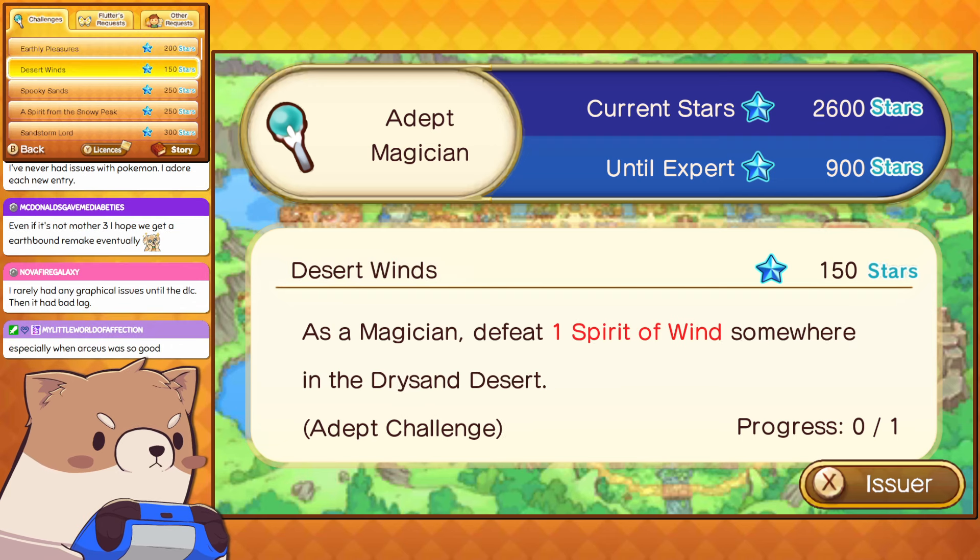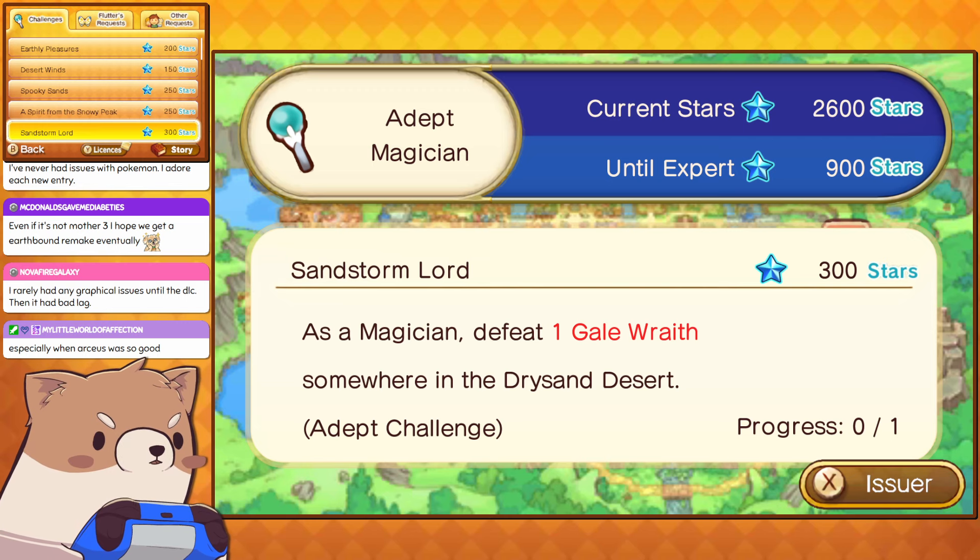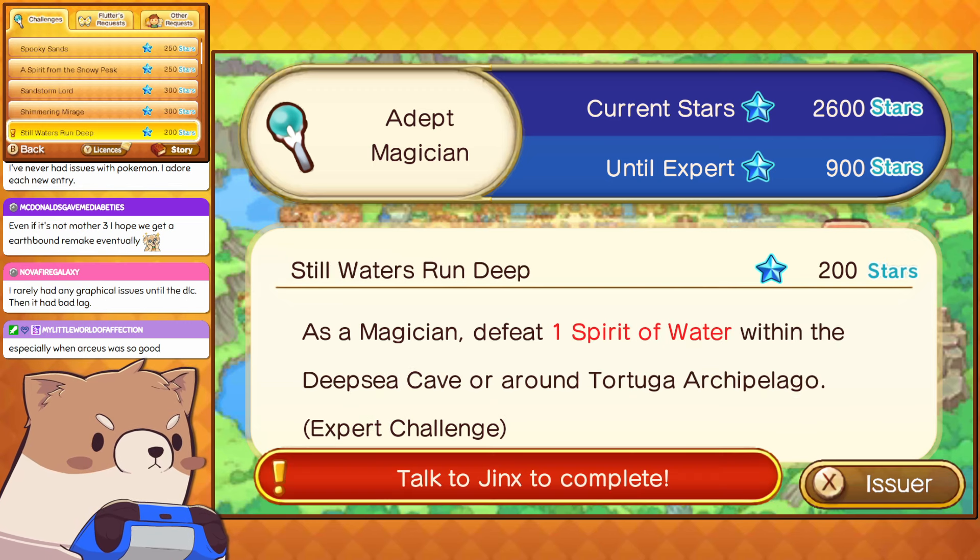So I'm looking for the Ice Spook. Earth Wraith, Spirit of Wind, Desert Spook, Ice Spook — the Ice Spook is the one I'm going for. There's also a Blaze Wraith in the Lava Cave.